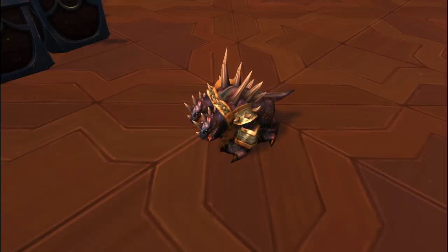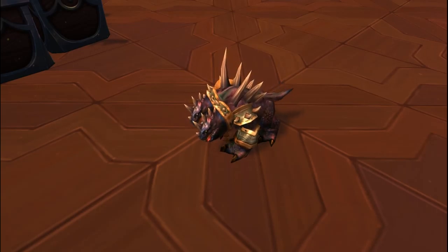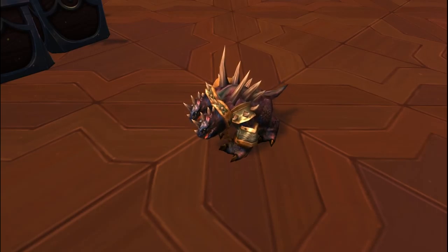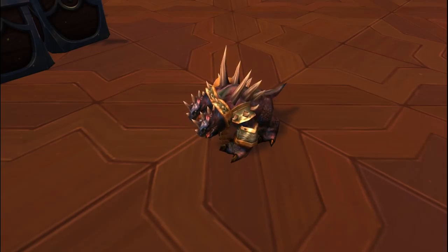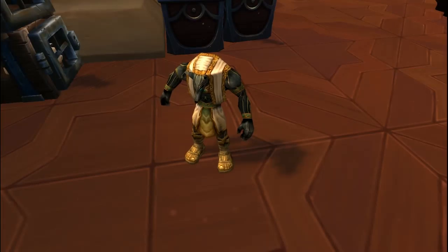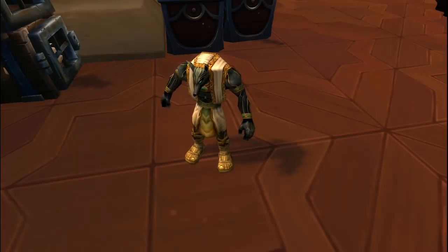Criminius comes in at number 6. He's actually a boss drop from inside Blackwing Lair, dropping from the second last encounter, Chromagus. The 5th spot goes to the Anubisith Idol, another boss drop from inside AQ40, dropping from the second last encounter, Emperor Veclore.